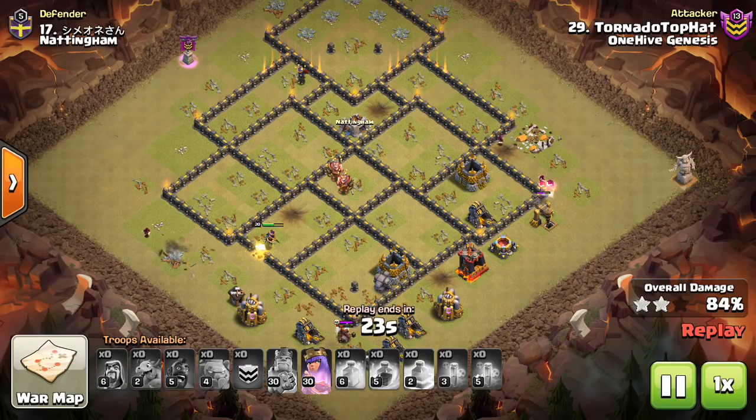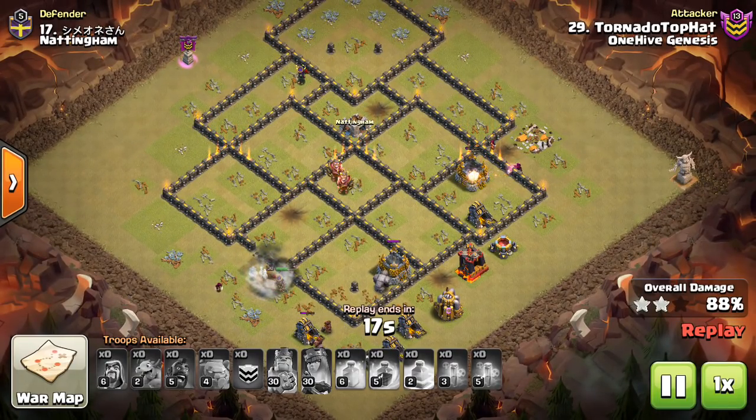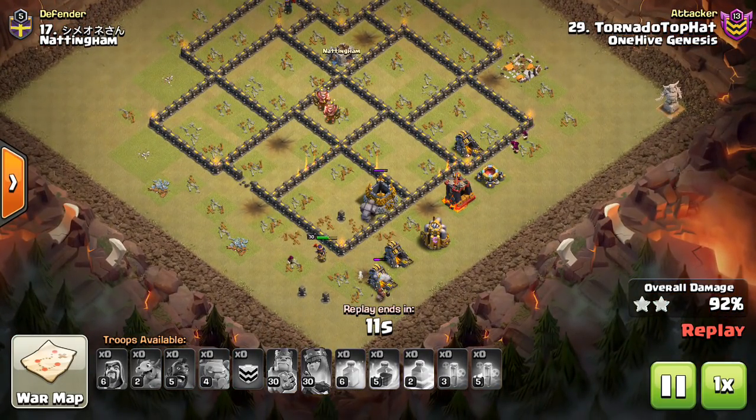Once you have the essentials down and the base is built, I recommend getting all the walls down so you can see what the base is going to look like. Then you can put some of your defenses down, fill it in with trash buildings, storages, and stuff like that. I'll try to do more live base build videos to help you guys, because that's a series I used to do more and want to continue — maybe a Town Hall 9 one soon.